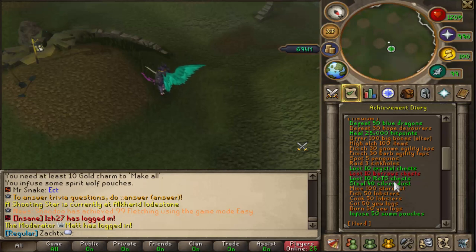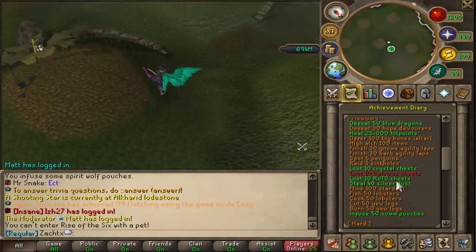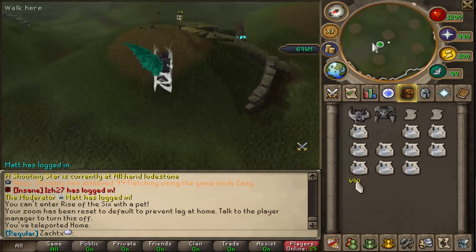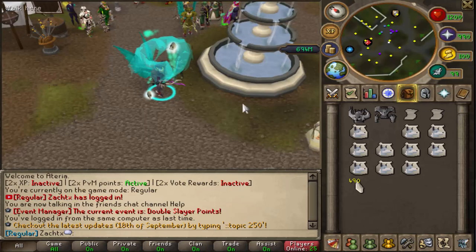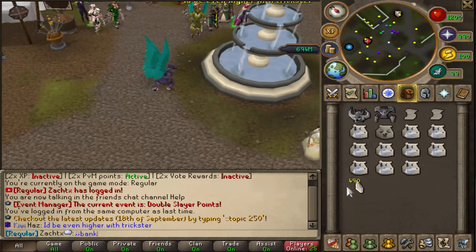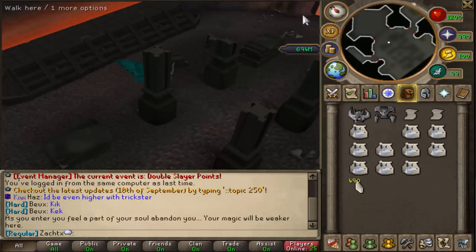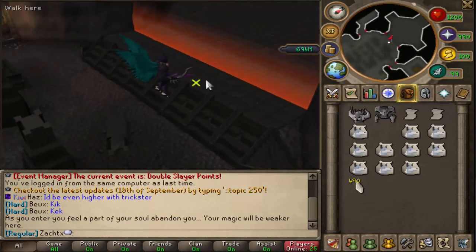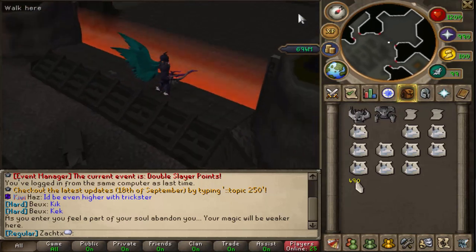Loot 10 Rise of the Six chests. To get to Rise of the Six, you're just going to do the command ROTS. To get to Rise of the Six, just do the ::rots command and then you'll come in here. Once you pass this barrier, you will fight the two Rise of the Six bosses, and then you loot the chest over there.